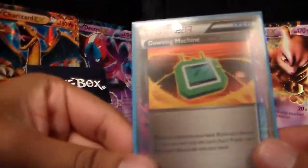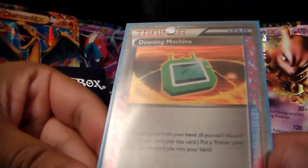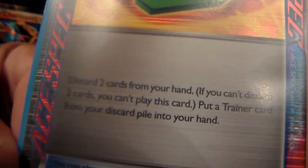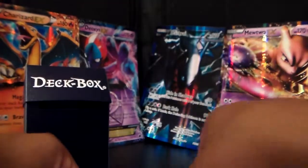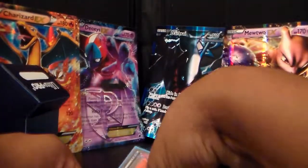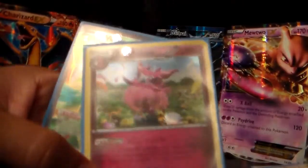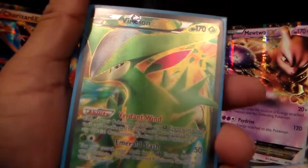And for the last card that I bought, it is a Dowsing Machine Trainer, an ACE SPEC. It says: discard two cards from your hand — if you can't discard two cards, you can't play this card — then put a trainer card from your discard pile into your hand. So hopefully with all these stadium cards I'll be able to get a lot of energies flowing around with my Aromatisse.